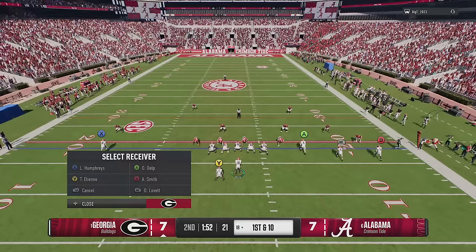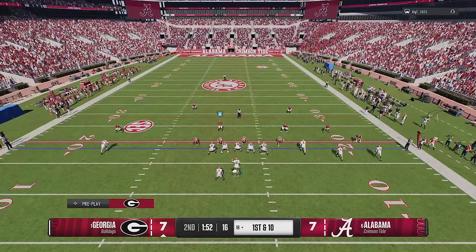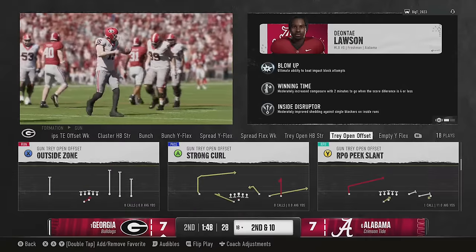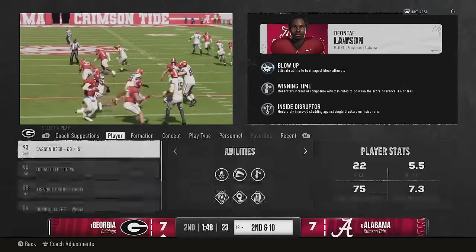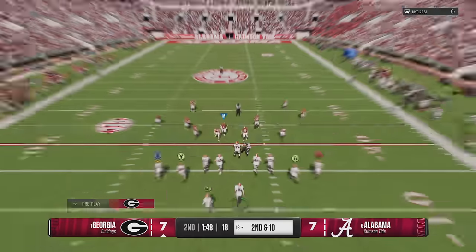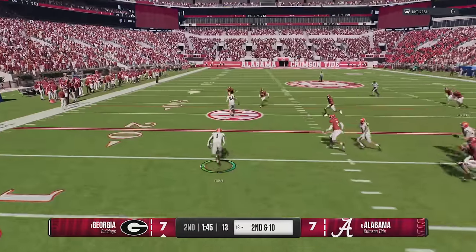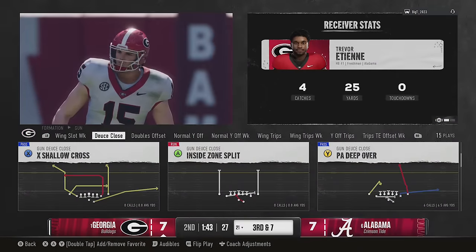They fixed the Heisman logic tuning — offensive linemen were somehow in the preseason Heisman rankings, which is now corrected. They also updated the Heisman watch logic to reduce the value of receiving touchdowns, since receivers were probably winning it way too much. On recruiting, they fixed an issue where teams were pursuing too many quarterbacks, and they reduced the number of unrecruited four and five star recruits early in the season, which was a really weird issue.